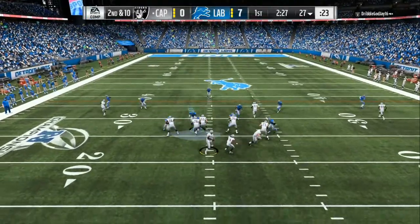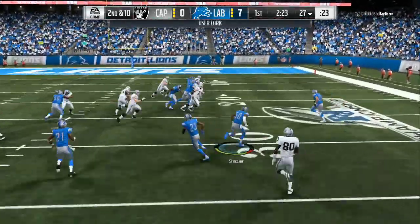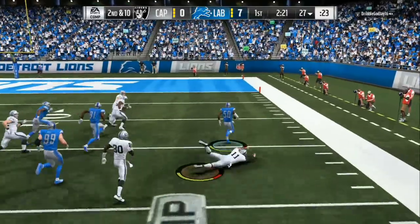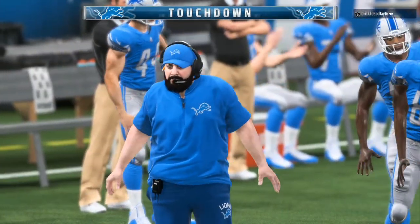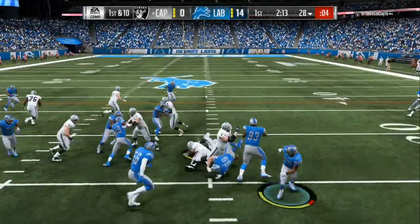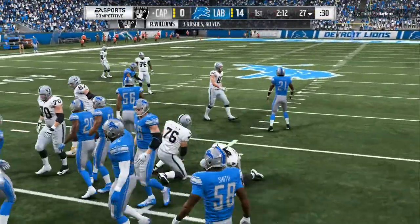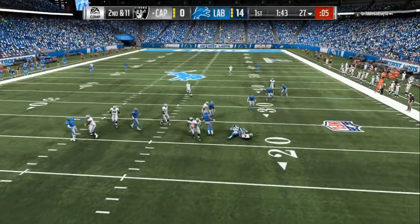Once you take full control over your opponent, they start forcing bad reads, and that's when this defense comes into play. That's when you're able to put more people in coverage, come up with more disguises and hard flats, put deep halves on one side, man up somebody, but still send the same amount of pressure. As you can see, we are looping in there.